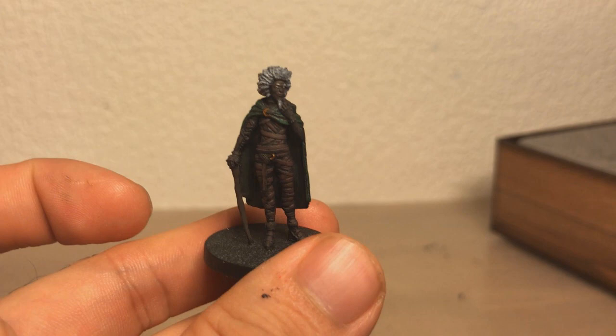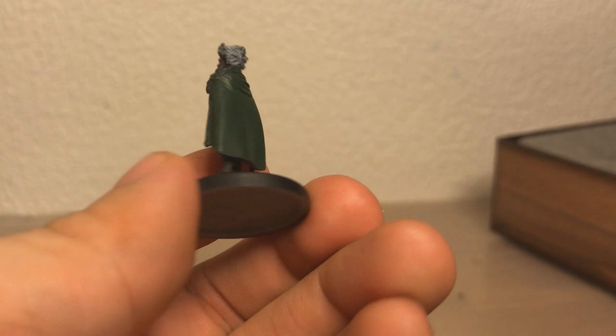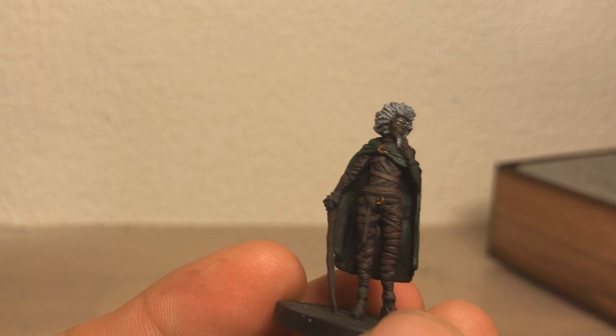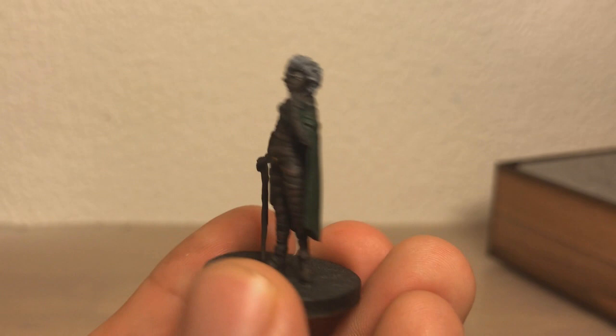This is Shakaste, performed by Khary Payton, who you probably know best as Cyborg from Teen Titans and Aqualad from Young Justice. He is probably the one I think turned out the best — probably because I didn't have to do any real detail work as his eyes are pure white. I enjoyed doing the dry brushing for his afro, and the cape turned out really well. It's quite plain and simple but there's a nice contrast between that and the brown. I'm really quite happy with how it turned out.